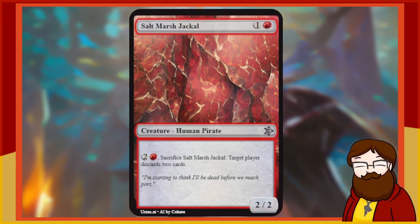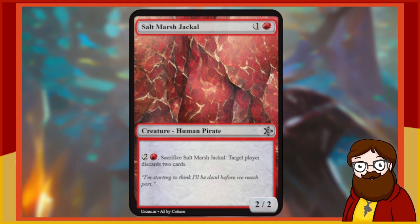Salt Marsh Jackal is a 2-mana 2/2 red Human Pirate. For 3 mana and sacrifice Salt Marsh Jackal, target player discards 2 cards. I like it! It's a little bear — 2-mana 2/2, it's a pirate for synergy, and the upside is you can kill it by spending 3 mana to make a player discard 2. Two is a lot of cards — that could actually be worth it. I'm starting to think I'll be dead before we reach port — well, we are going to sacrifice you, so fair enough.